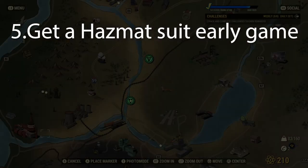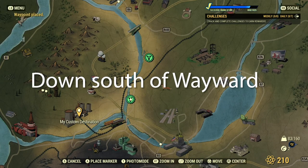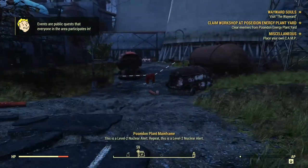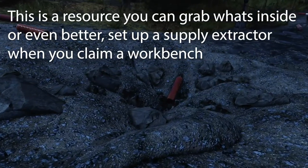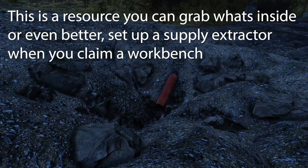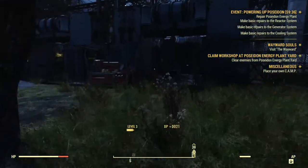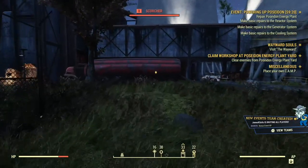Now let's get the hazmat suit — it's super easy to get early game. If you go down south of Wayward, there's the Poseidon Power Plant. It makes you get in and out quick because everything there destroys you. Right here is a resource bank that gives you different resources. The best way is to use the workbench — you have to claim one. I'll show you how I usually do it to get the hazmat suit early game. This is the workbench, but be warned: it activates PvP mode, so be ready for a fight if someone shows up.